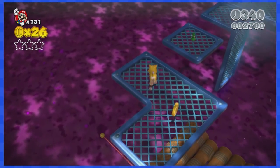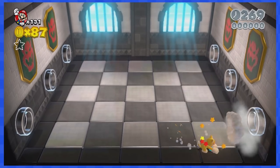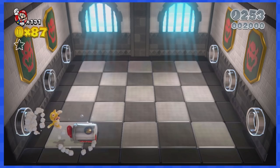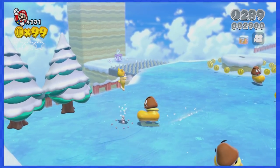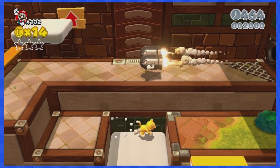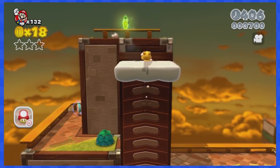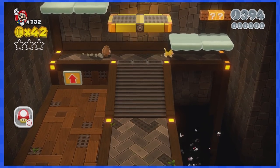6-A is a boss fight with Prince Bully — you can use the clear pipes to move left, so the whole arena is available and it's pretty easy. 6-5 is an easy snow-themed stage. 6-6 involves a lot of climbing but features cloud platforms and you'll soon get a cat suit, so there are plenty of ways to move left if needed.